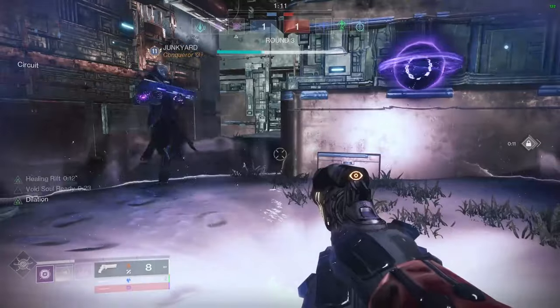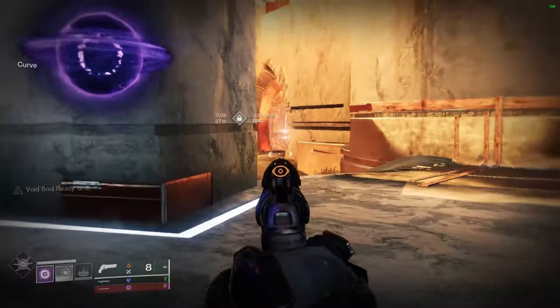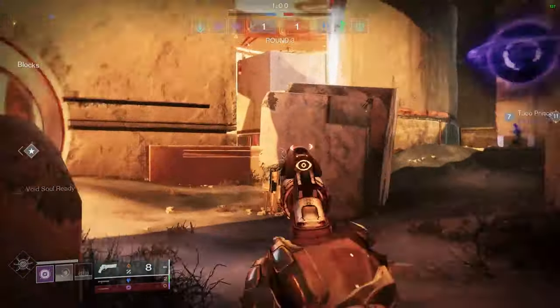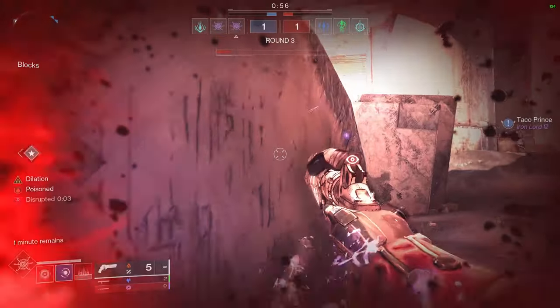The Void Breaches especially are going to give you ability energy for your class ability, which is your Rift. You can see right there — we got our entire grenade energy back, and our full grenade is back because we used a Rift. So our two Bomber mods both went off, and that's why I love to use that mod. Now, this is a good round of how not to use your Blink. You're going to see this guy is crutching his Lament — disgusting, I know.